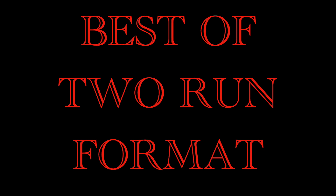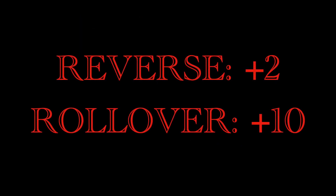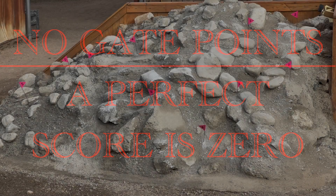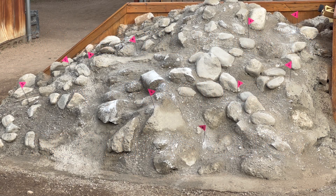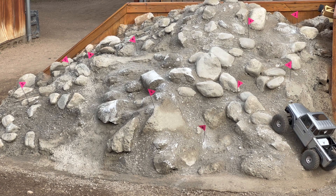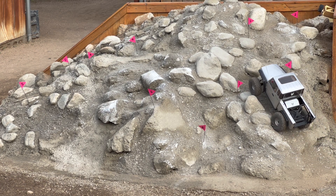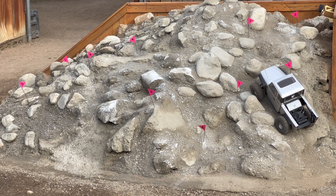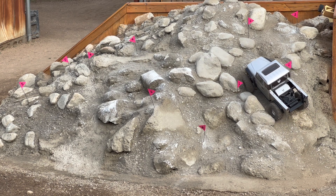We'll be running this as a best-of-two-run format — not combined scores, just the score for the best run. Scoring is very simple: a reverse is plus two, a rollover is plus ten. If you land on your wheels, there's no penalty. There are no gate points, meaning a perfect score is zero. No dilly-dallying — we've got two runs each from four rigs, eight runs total. There is no set time limit and no penalties for hitting gates. This is ski-slope slalom style.